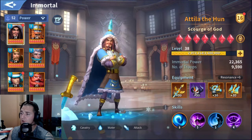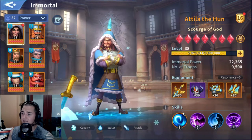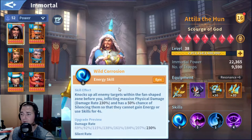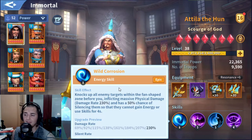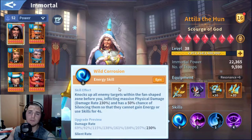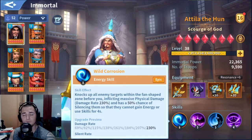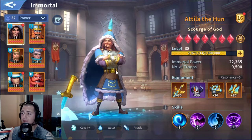First things first — Attila the Hun, Scourge of God. He is fantastic. He has his primary built-in ability, Wild Corrosion, which knocks up all the enemy targets, inflicting massive physical damage and a 50% chance to silence them and keep them from generating energy for four seconds. So we have a damage and a debuff, and that's gonna be really important because in just a second I'm gonna jump into the math.